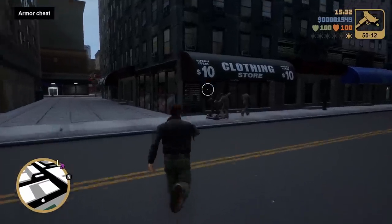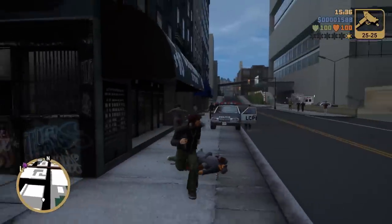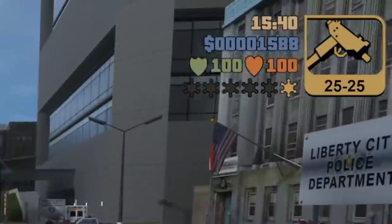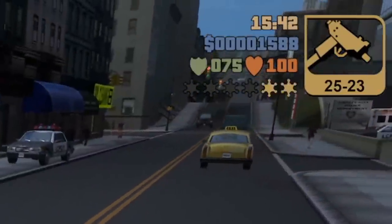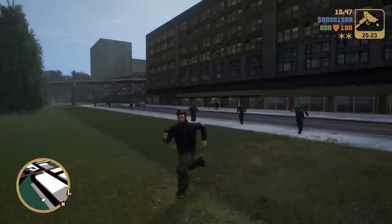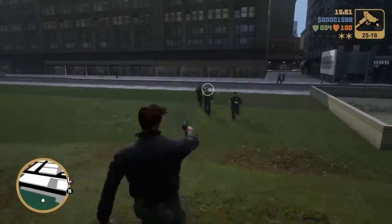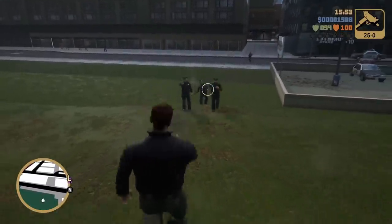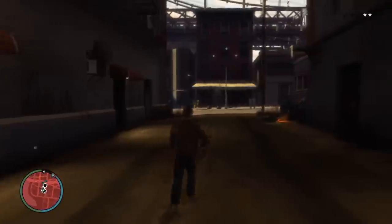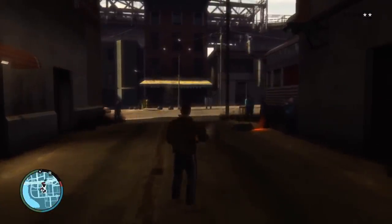Body armor in the older GTAs was a pretty big deal. If you had full health and full armor, you felt like a tank — it essentially doubled your health. In GTA 3 you get 100 armor which matches that 100 health, and you can run around taking a bunch of bullets from enemies. There were also ways to increase armor in the older GTAs; in San Andreas, completing 15 levels of vigilante missions gave you a permanent armor increase. In GTA 4, it's the same way — it doubles your health and you can tank a bunch of bullets from enemies.